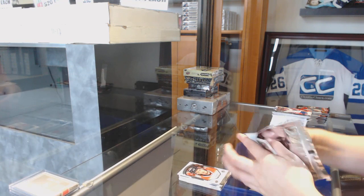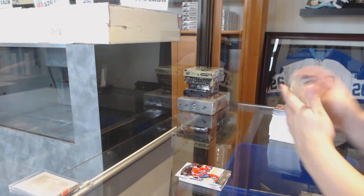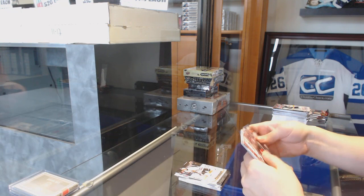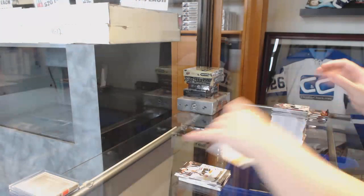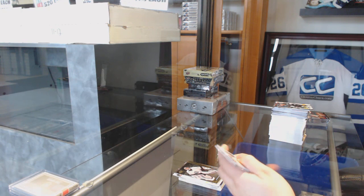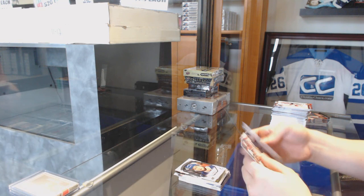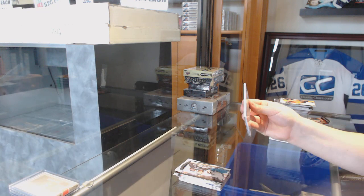Portraits for the Blackhawks, Ryan Hartman. Young Guns for the Montreal Canadiens, Jacob Delarose. Canvas of Duncan Heath for the Blackhawks. We've got a Young Guns canvas for the Winnipeg Jets, Nick Patan. Shining Stars for the Kings, Jonathan Quick. Portraits for the Lightning, Tyler Johnson. Canvas for the Sharks, Brent Byrne.